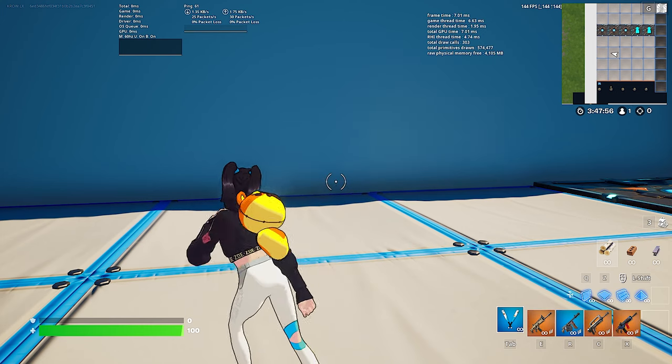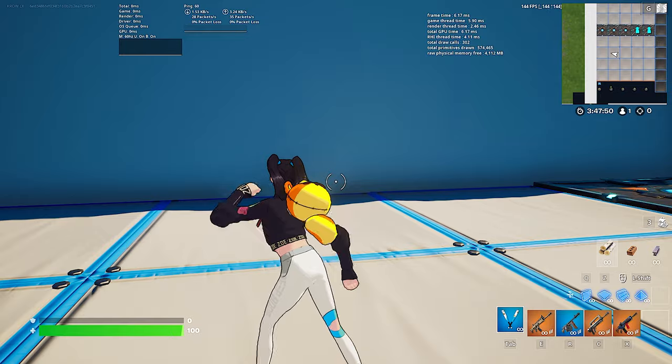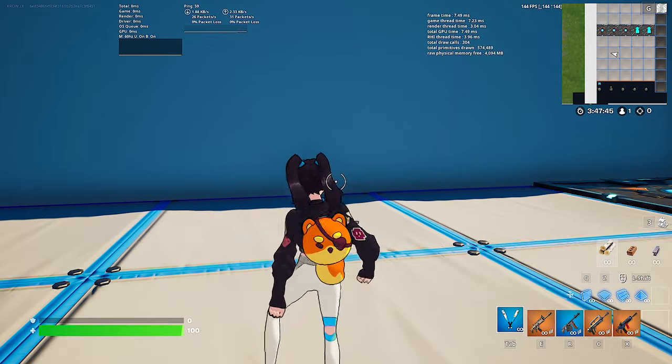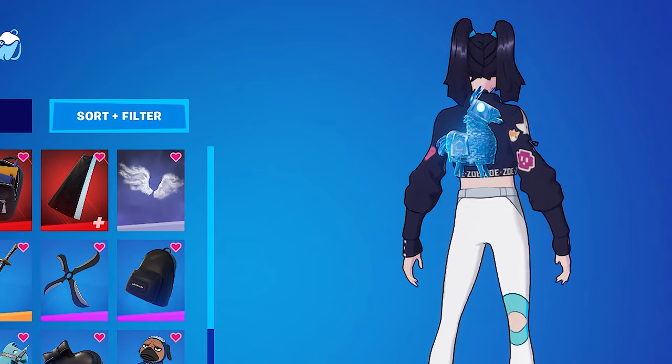If there's one thing I would really want changed that I think would be easier to fix — I wish they would get rid of the black outline. I understand it's a style, a creative choice, but I feel like it looked better without the black outline. Just have it fully anime. Moving on to the back blings — I don't own every back bling so if there's a combo you think looks dope, let me know in the comments.